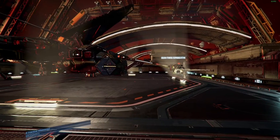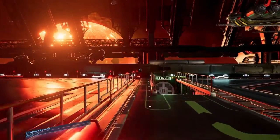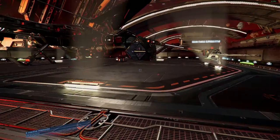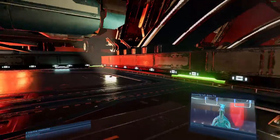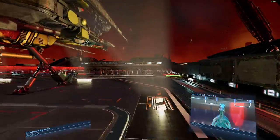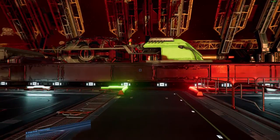I'd put maybe two to four gunboats and a wing of fighters — maybe five fighters — to run escort. With its two docks it can carry up to eight fighters, so maybe a couple of light interceptors and a couple of heavies, plus some gunboats to escort this joker, because it's not going to stand up in a fight very long.